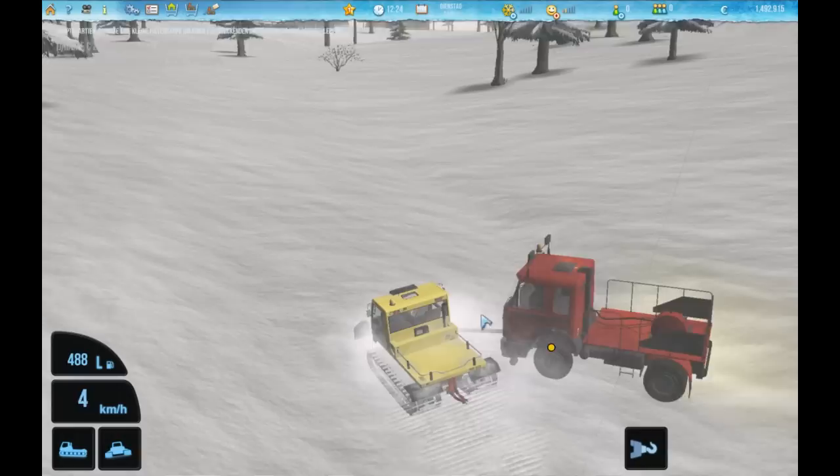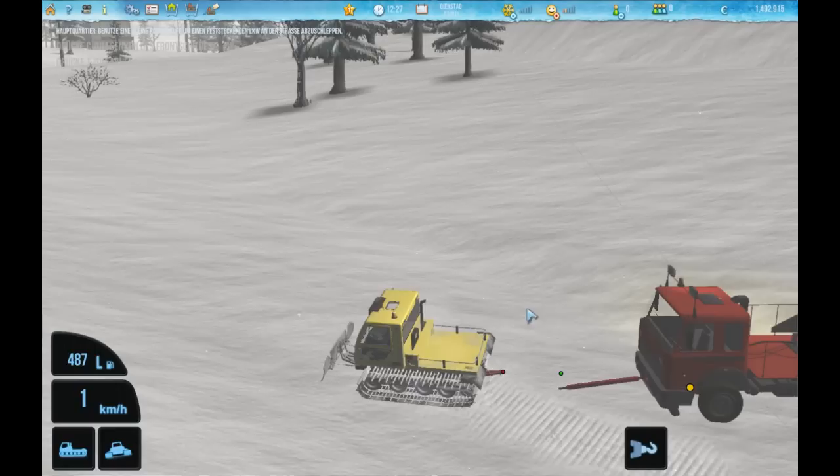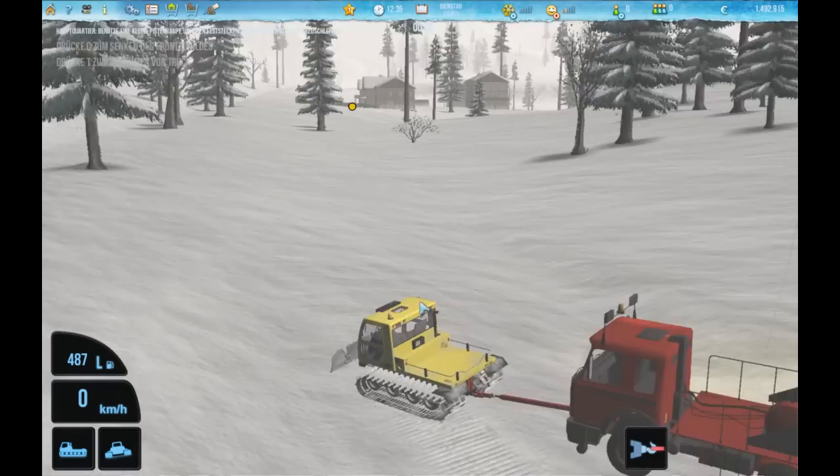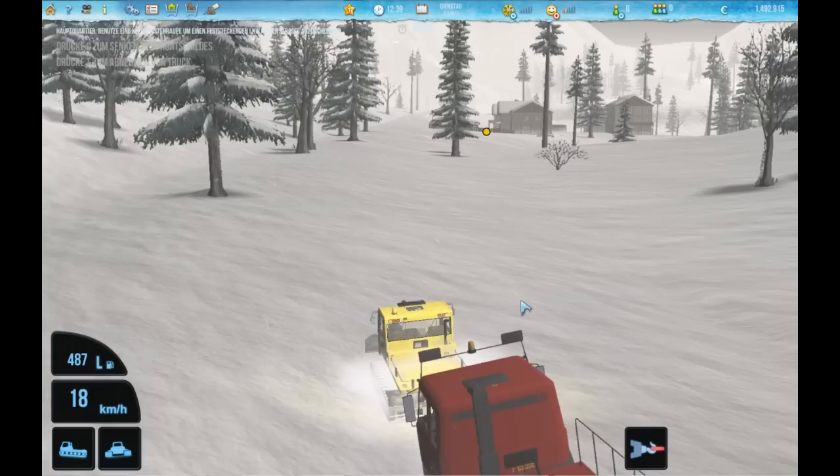As you can see you have to work very precisely. We are turning around, a few feet back, and now we can connect the truck to our snowcat. And now we will bring the precious goods back to the restaurant that is waiting for them.